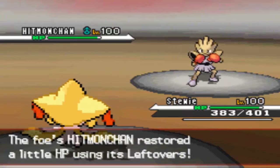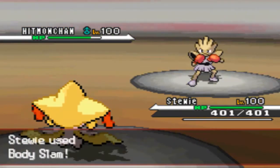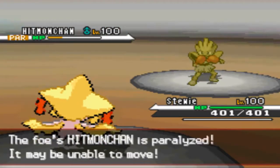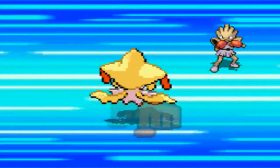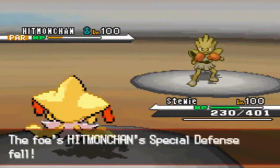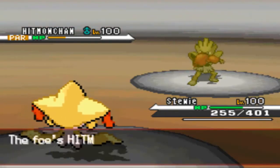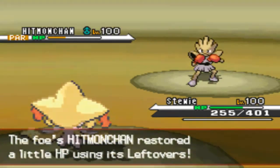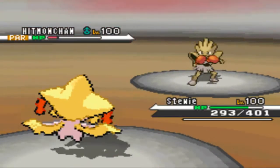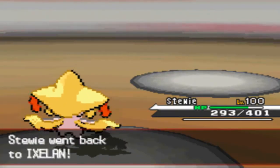I go for the Body Slam because I know I can take at least one Drain Punch or Close Combat if he's not Choice-locked in some way. It turns out he's not. I get the crit and the paralysis on the first turn, which is a little hax. He gets Close Combat off but it doesn't do nearly as much as I thought - maybe forty percent if that. I just U-Turn because I know that's going to finish him off since he has no defense, and it crits but I'm pretty sure that would have killed him anyway.